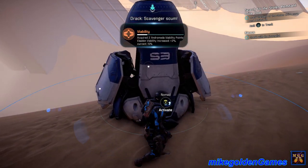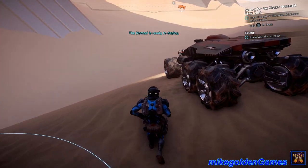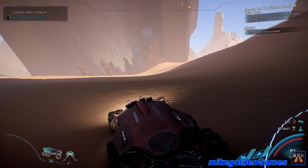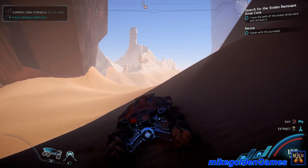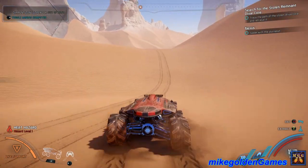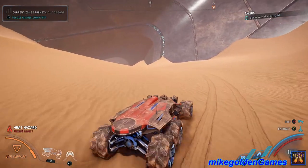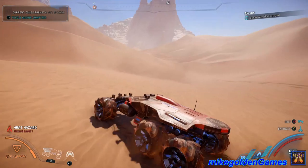We need to find out who stole it. I think I've got something - I've updated your nav system. Okay, so the task is to find the stolen Remnant drive core and retrieve it. Where the heck is it? Looks like it's over this way somewhere. This heat is unbearable. I detect a considerable temperature drop in shaded areas. There are tracks here so I guess we could just follow these tracks - I'm guessing it's whoever stole the drive core. We're going in this direction.